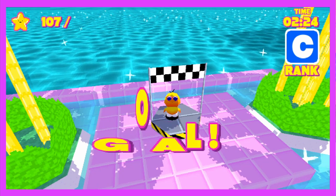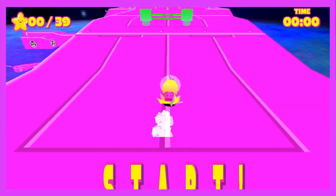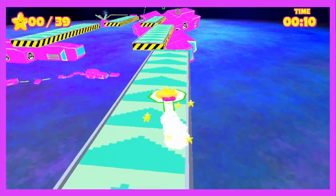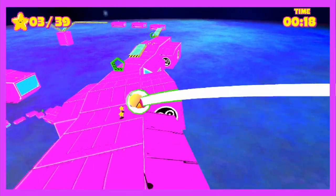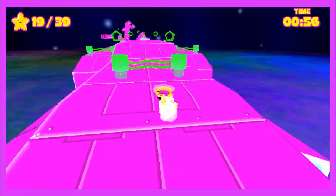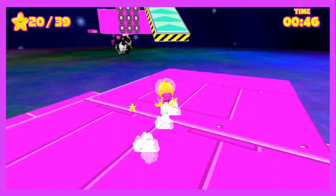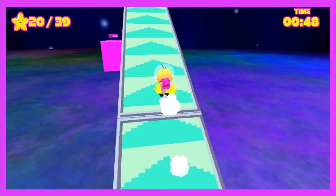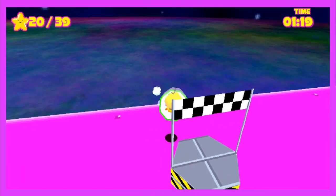Blasting away to Stage 7, we're back in space with Dash Dimension. It certainly lives up to its name because there are dashpads, boosters, and blasters everywhere. This is a fun level to speedrun because if you can keep your momentum, you can essentially keep the speed boost for almost the entire level. It's really well designed — I kept going back to the stage over and over just trying to get that perfect run.